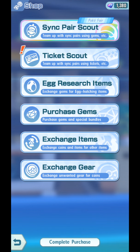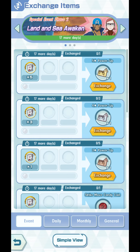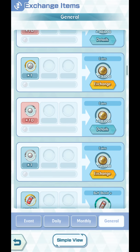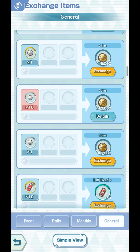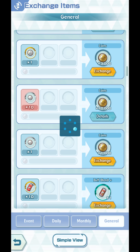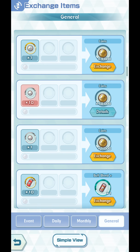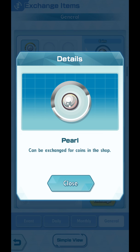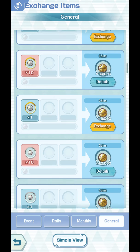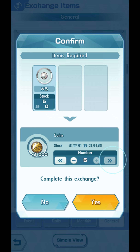So, you go to Shop, you go to Exchange Items, you go to General, and you scroll down. As you can see over here, you can exchange big Pearls for 3,000 coins. Or you can exchange one normal Pearl for 1,000 coins. You can do this shortcut by exchanging 10 each, and just press that and exchange everything.